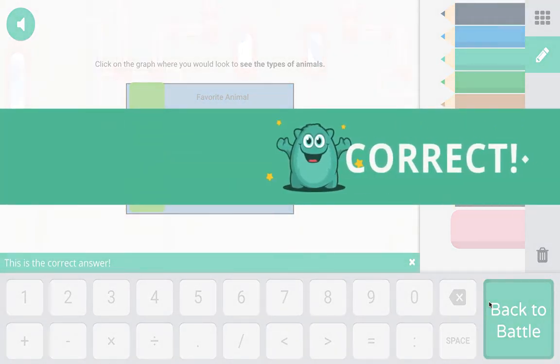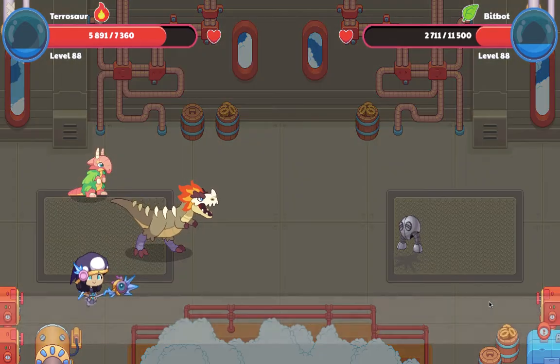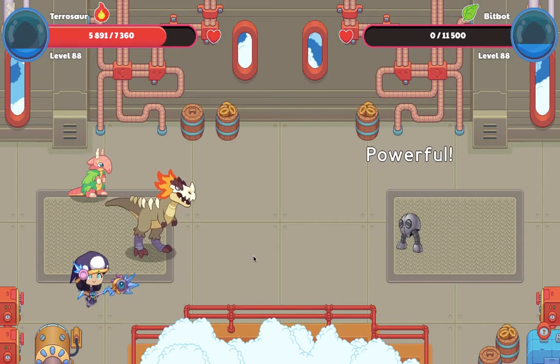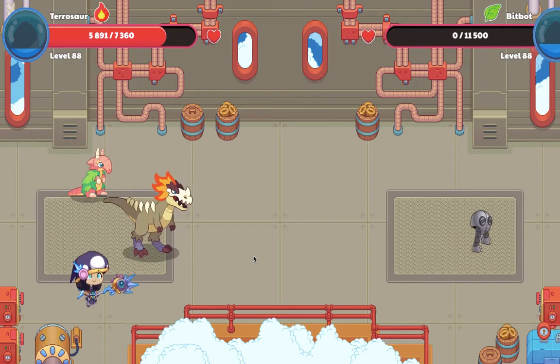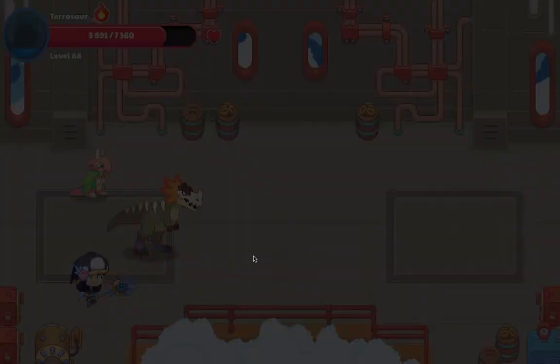I usually bring Apple Pot because it is super powerful and one of the most powerful pets, along with Smolash, Med Mischief, and some other pets.